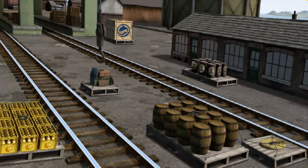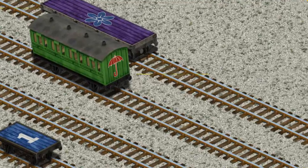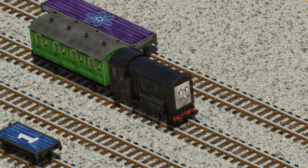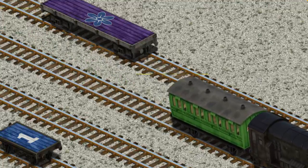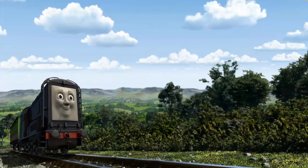That's it. Let's lift and load. Now the cargo must be loaded. Show Cranky where the green coach. That's it. Diesel went through the countryside.